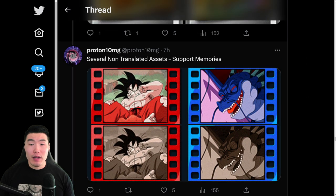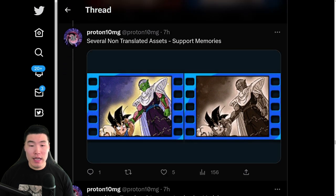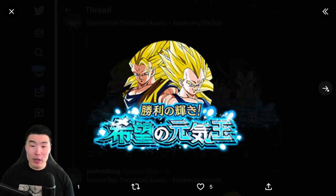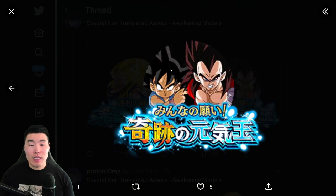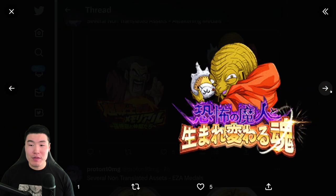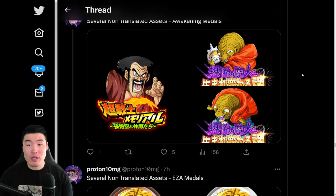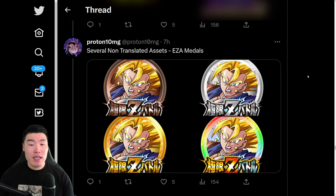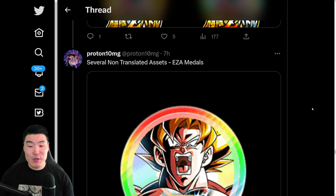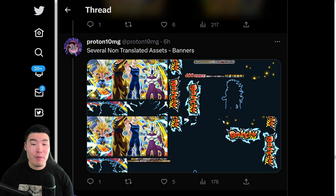And then we have a couple of untranslated support memories. And then we have some awakening medals — the open awakening medals for the Boo Saga boys and also the GT boys. A couple more awakening medals for the Hercule, and of course for the Babidi, because he does go to an LR, so there's two different awakenings. And then we have the Extreme Z Awakening medals for the PHY Super Vegito, the STR Super Boo, the LR Spirit Bomb Absorb Goku, and Super Saiyan Blue Kaioken Goku.